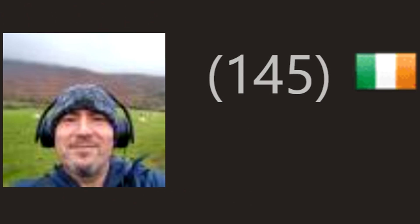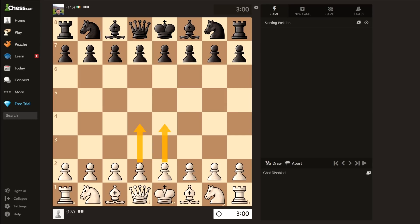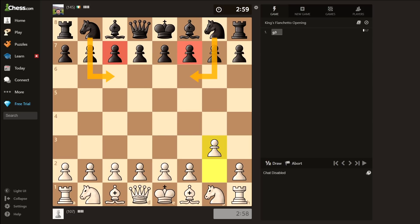We get a 145 from Ireland. Pushing center pawns is obviously not a great idea, therefore G3. Now knight C6 or knight F6 ends the video, because they stop the movement of these pawns. But there's nothing I can do about that.